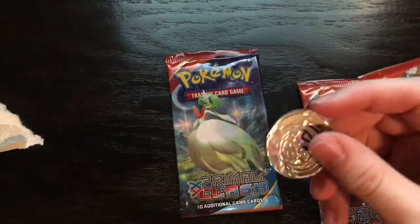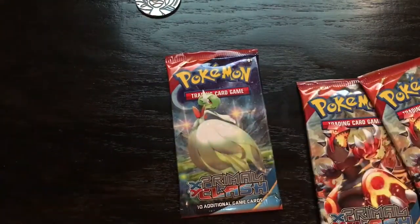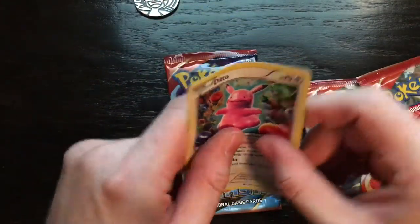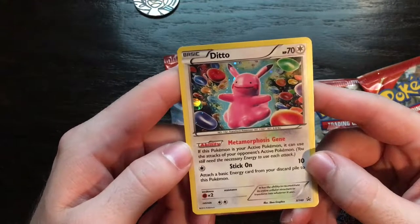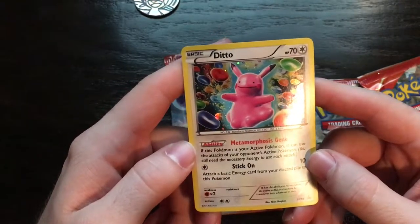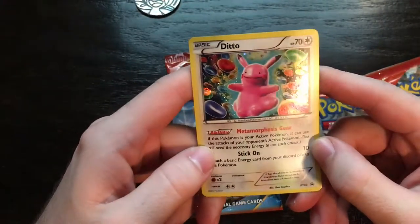And of course they always give you a coin as well. There we are. Unfortunately the card's bent. That's unfortunate. I don't want to risk bending it back in place. This Pokemon is your actual Pokemon. It can use its attack on your opponent. You'll still need the necessary energy to use each attack. And then attach a card from your discard pile as a Pokemon. That's I guess good and helpful. It's pretty cool.